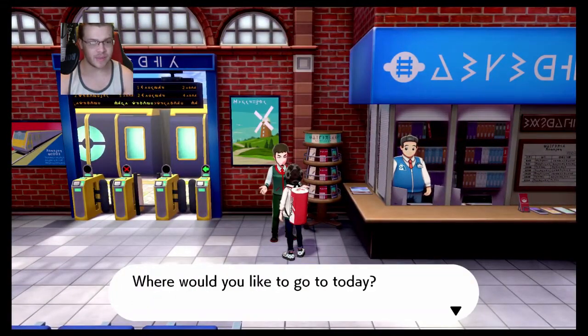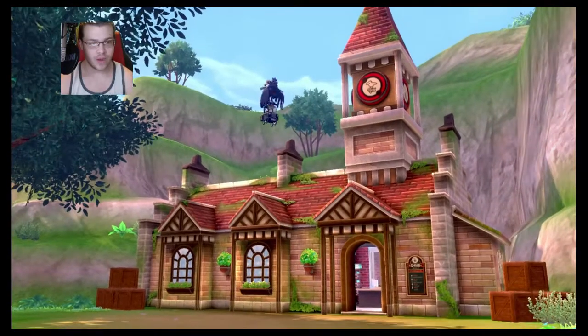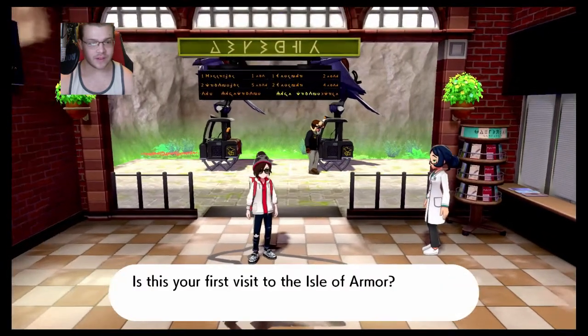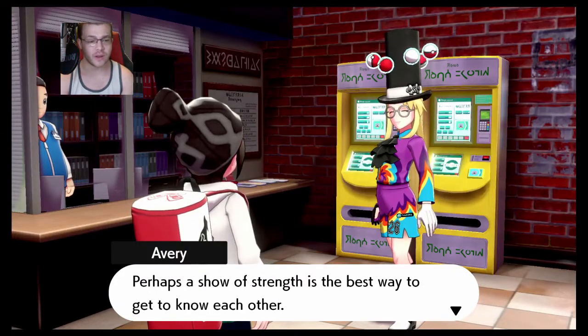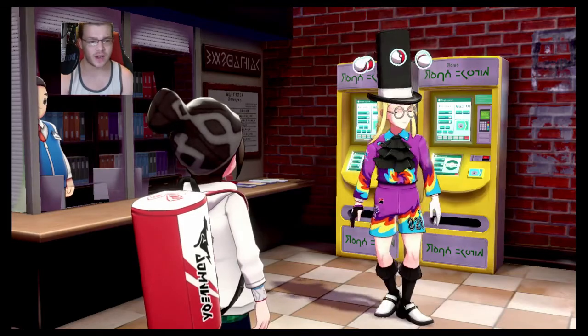That's an armor pass. With that pass you can go there. Would you like to go? Yes, I do — I would love to go. Armor Station — we have arrived! Let's see if I have a rival battle immediately with the new guy with the hat.